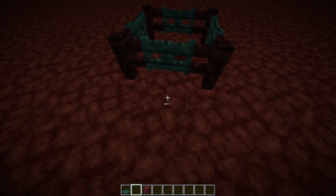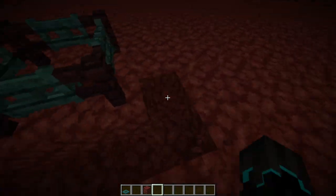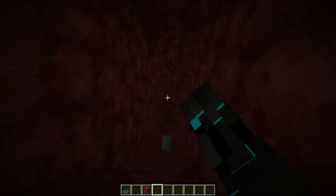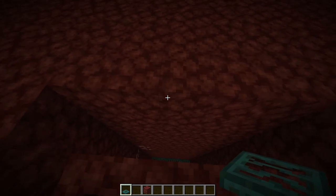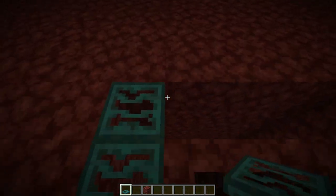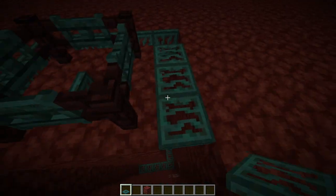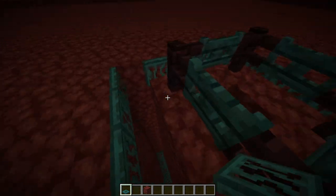Next up, what we want to do is around our ladder chute, we want to basically dig all of this out all the way down to the killing area or to the trap doors that we just placed right here - so all of this needs to be cleared out. Then take your trap doors again and place them not on this block but on the opposite block of the fence, like so. Then just open them like so - and that is that. This is basically making them so that the pigmen actually fall over the ledge.